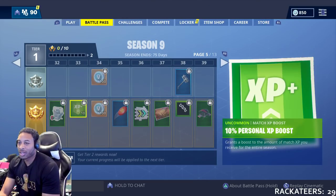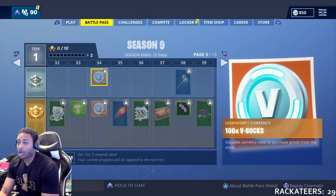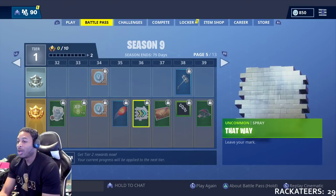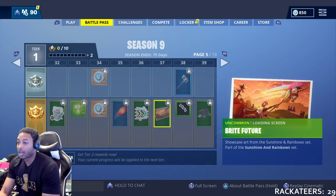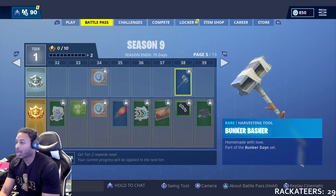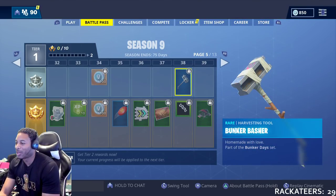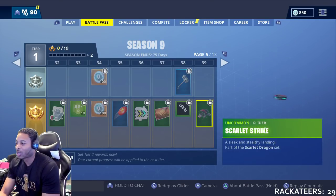At 32, you get another emote. 33, XP. 34, you get 200 V-Bucks. 35, you get a Frisbee — or flying disc — 'Let It Fly.' 36, another spray. 37, a loading screen. 38, you get a Bunker Basher — it looks like a makeshift hammer, almost like Thor's. Homemade with love, part of the Bunker Days set. That's cool.